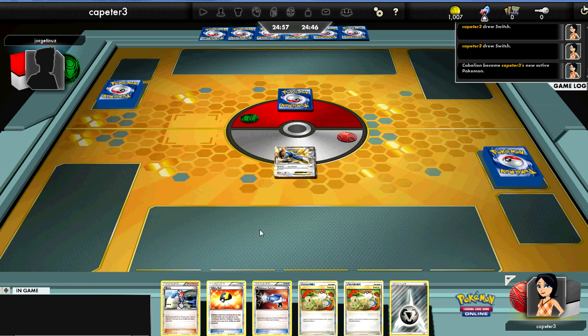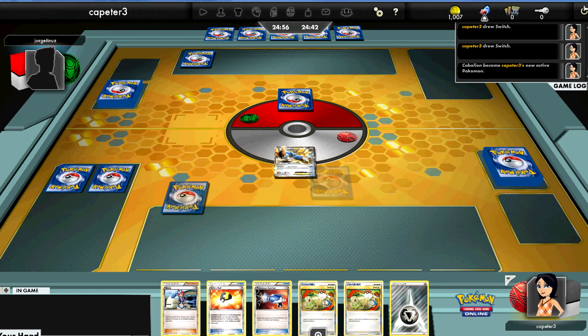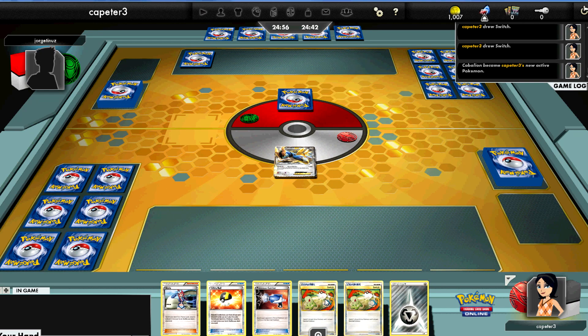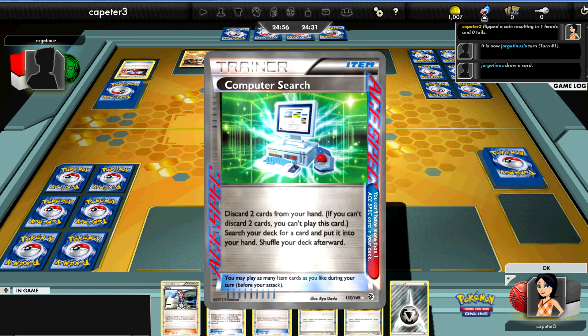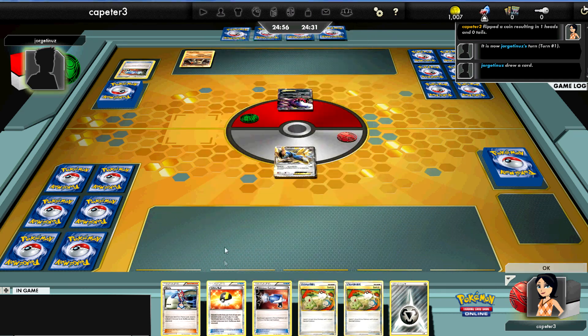Today's deck I'll be playing is Klang Klang Cobalion. I believe I just run Cobalion as my only attacker. I've considered putting in Registeel — I like it in some matchups but not others. So I think that's pretty much what I'm running: just the straight Cobalion.